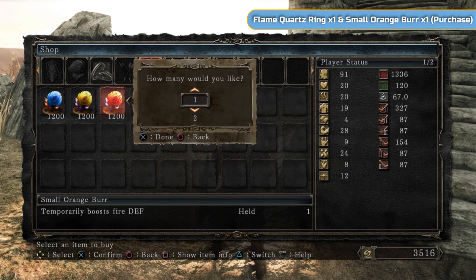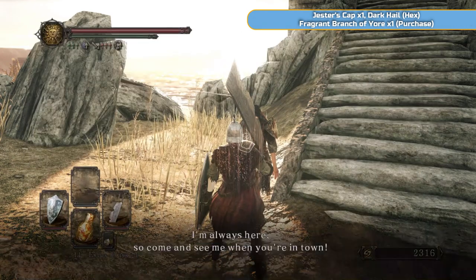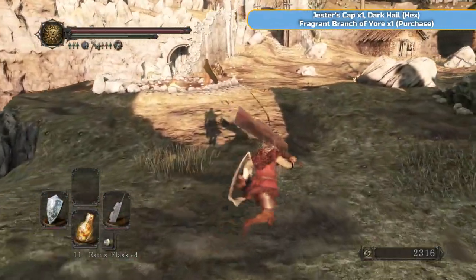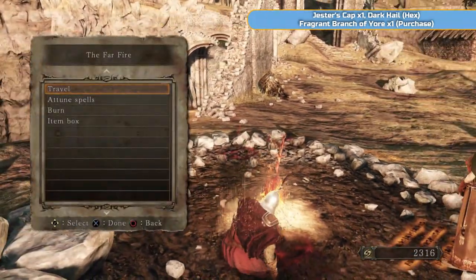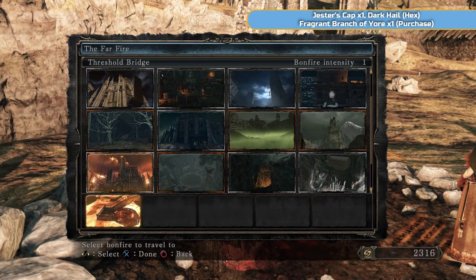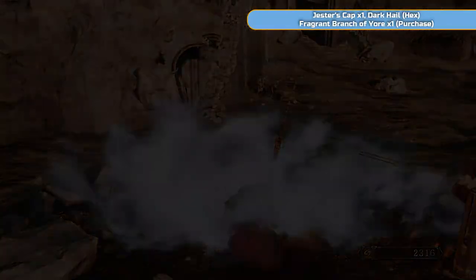She also sells the Flash Sweat Pyromancy, so if you are using Pyromancy and you have the Pyromancy Flame, you can also use that. You don't need to do it, but what it does is increase your fire resistance as well. That's it for now. We'll also be buying some armor later.